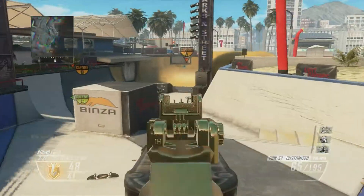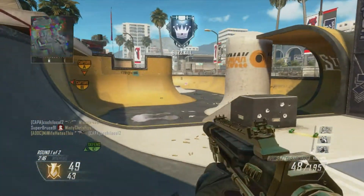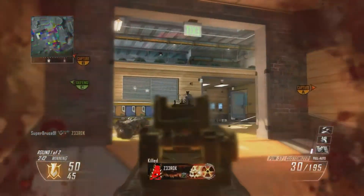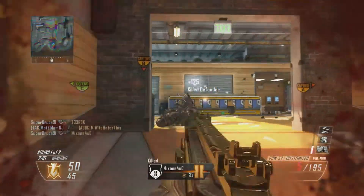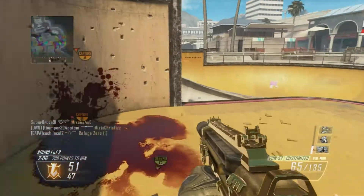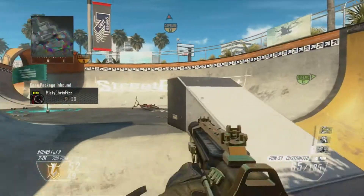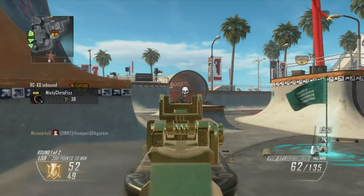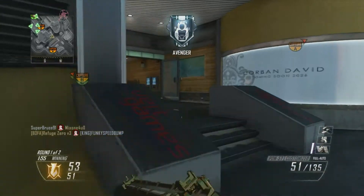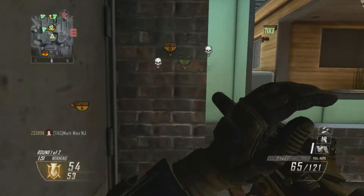So this little strip that I'm going down right now is probably the more dangerous area of the map regarding sniper rifles and head-glitchers. That little corridor there was a head-glitch spot for many sniper rifles — right there is one that I'm climbing over right now, and directly opposite that is another one just like it. You definitely want to be careful when going across that side of the map because snipers tend to just sit there and pick you off.